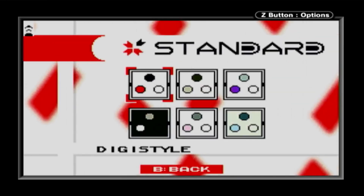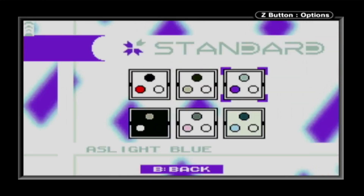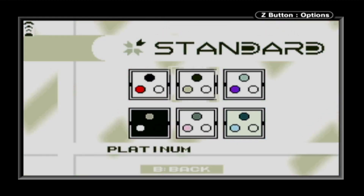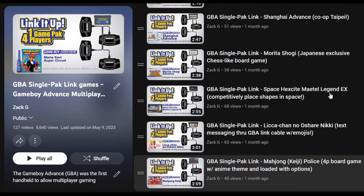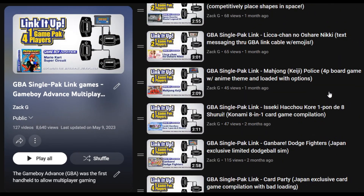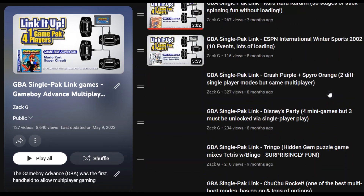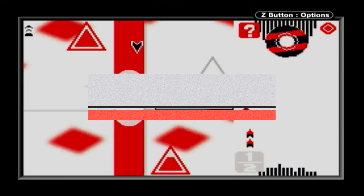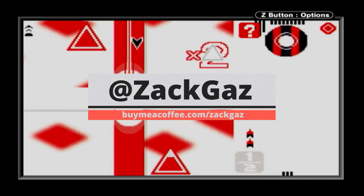But what do you think? Have you ever played any Bit Generations game? Have you ever taken advantage of the wireless adapters that were originally bundled with the GBA Pokémon games? Let me know in the comments. And if you like this Game Boy Advance Single Pack Link coverage, be sure to check out my Single Pack playlist — I covered every GBA game that supports this forgotten and neglected feature. Links will be in the description. Until next time, thank you for watching and game on!